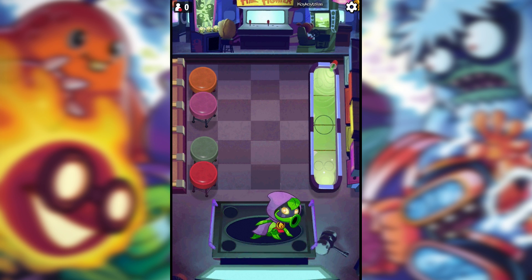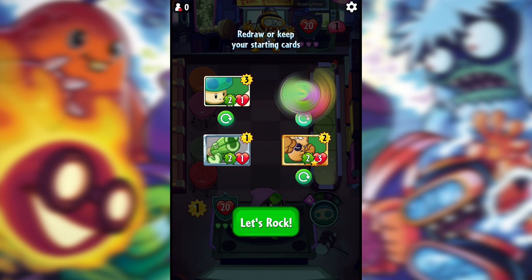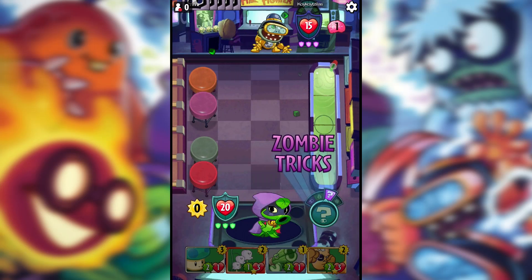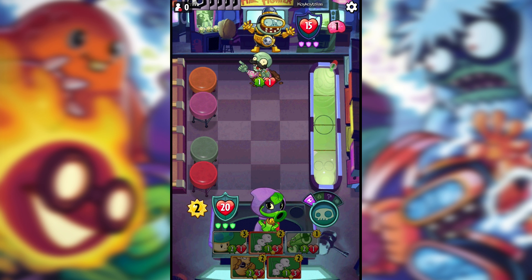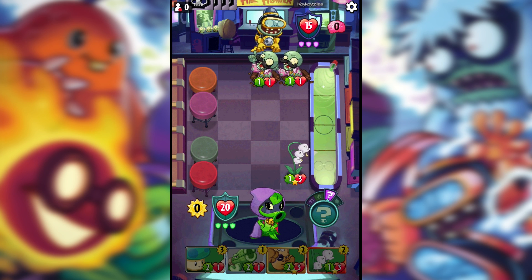Now we're playing against Infinity. Hopefully we can get a Shooting Starfruit to start off with and the Lily of the Valley combo works out. We've got a Lily — we still need the Shooting Starfruit, but the card values are pretty low, which is good to start with. We just need to get a Shooting Starfruit by around turn five. Let's start off by doing five damage.